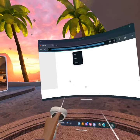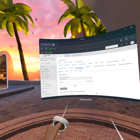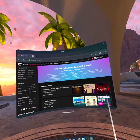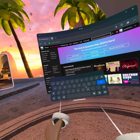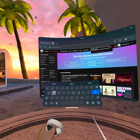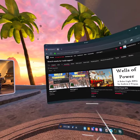The first thing you're going to need to do is go to itch.io. Then search up WellsTaggers and then click on WellsTaggers2.